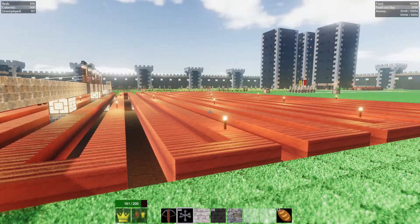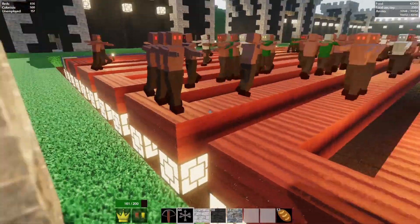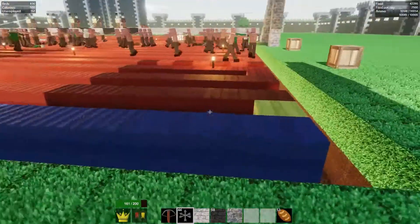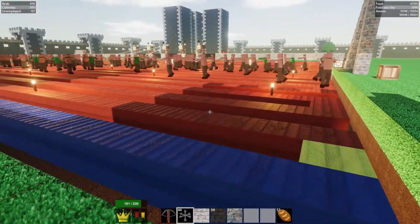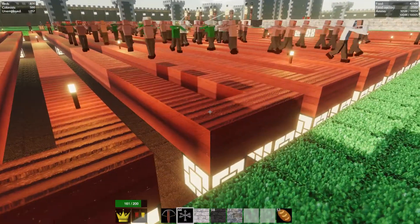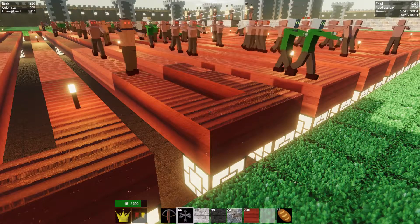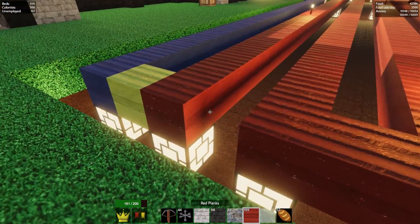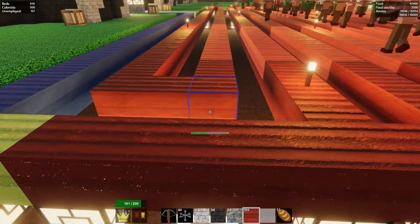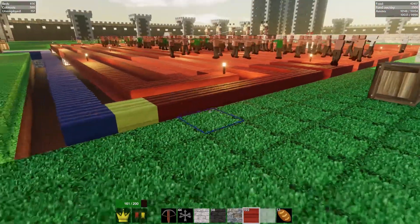I'd actually like to get rid of this big giant back maze. I wonder what would happen if we actually changed the pattern. Instead of going side to side, could we go back and forth? So instead of being outside the crossbow range for five rows, they would walk this way and be in range pretty quickly within the first section. They would walk that way and then walk back the same way. Let's give that a shot today.